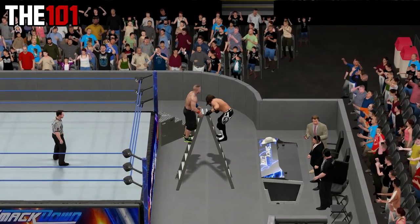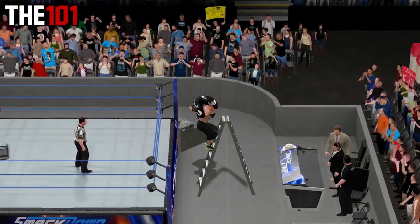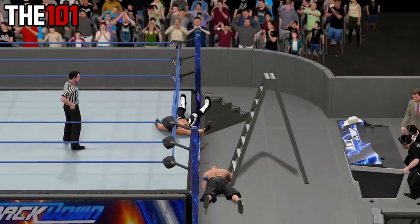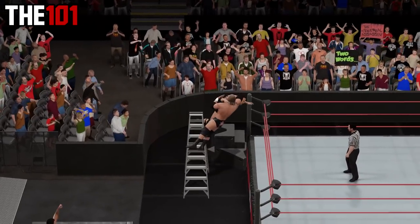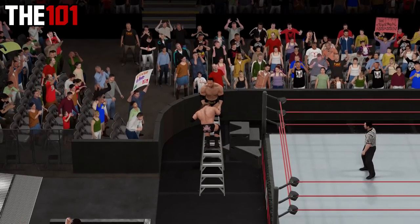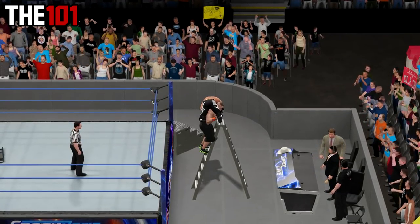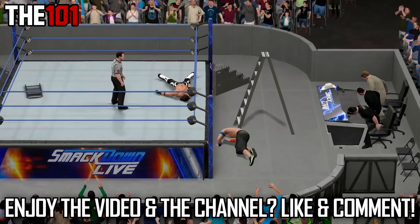However, what you might not know is that certain ladder OMG moments actually make for some pretty brutal apron manoeuvres of their own. Some moves that can be used in tandem with the ring apron include the ladder Attitude Adjustment as well as the ladder Rock Bottom. These are simply done by positioning the ladder correctly and doing your ladder finishes as you normally would, only this time with your opponent crashing down onto the ring apron. This is some pretty awesome stuff, so next time you're in a ladder match involving the likes of The Rock or John Cena, definitely consider giving this one a go.